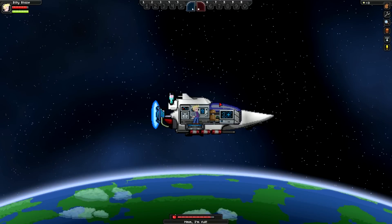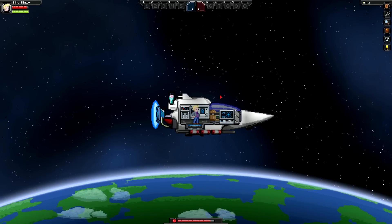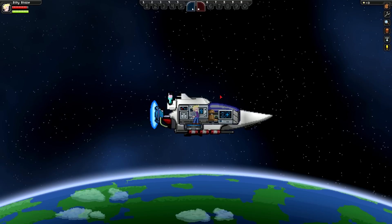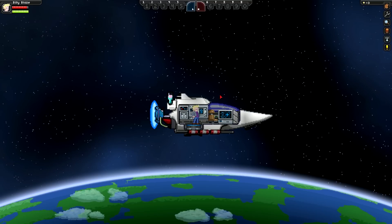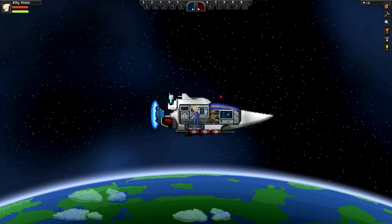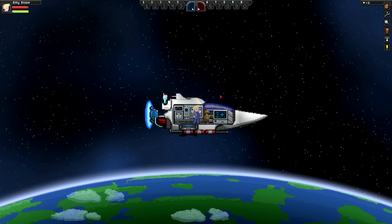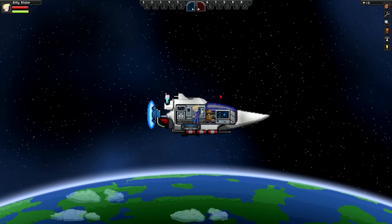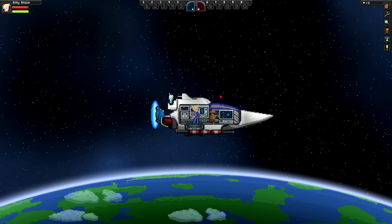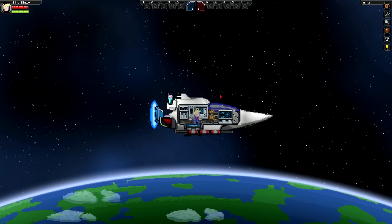Here we have Commander Keen's Shipping Gear Mod by Dead Squirrel, which gives you the classic ship from the old-school light-hearted platformer by id Software, Commander Keen — you know, before all that gory Doom and Wolfenstein stuff. This is the second ship from Dead Squirrel I've shown in the series; I also featured his incredible Serenity ship mod from Firefly in a previous episode. The actual name of this ship is the Bean with Bacon Mega Rocket — a spaceship built out of cardboard and propelled with soda-fueled vacuum power. It's probably the smallest ship you could humanly make in this game.